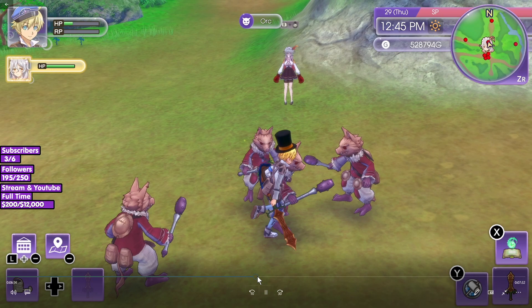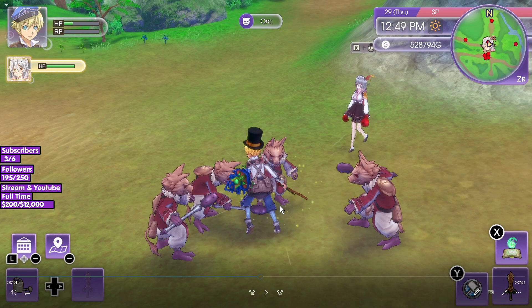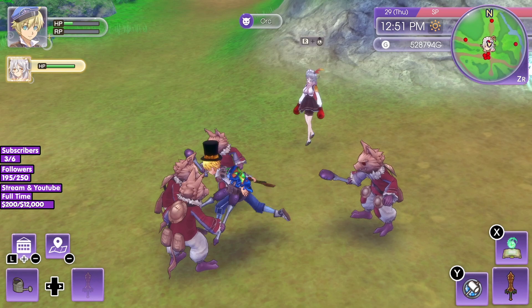Also, I forgot to mention: if you walk up to her in the map, you can tell her to kind of stay back so she doesn't walk forward. The reason you want to do this is because she will actually hit the orcs and might kill them, and you don't want them to die. Just tell her to hang out in the background.